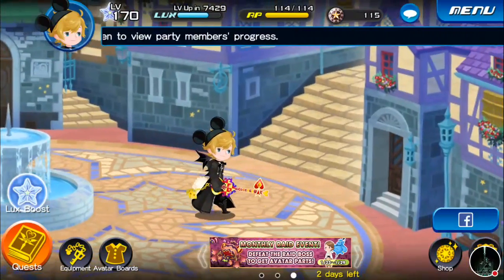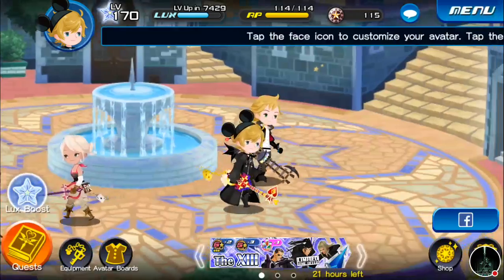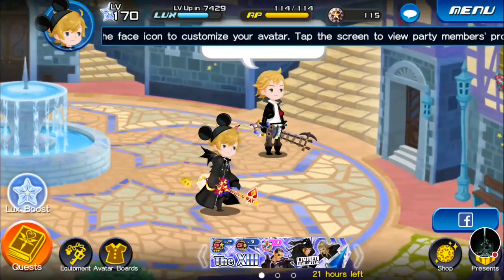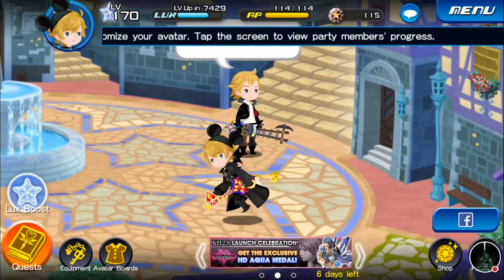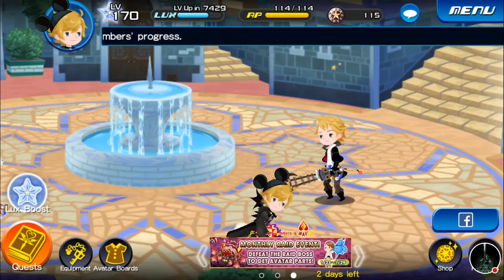We've also got equipment, avatar boards, and shop, which we've seen previously through the menu. And there's one hidden underneath my button here called Presence — that one is just your daily logins and that kind of stuff. Won't be using that one.